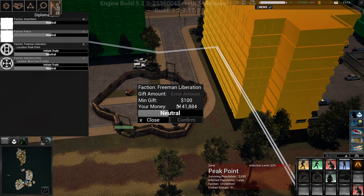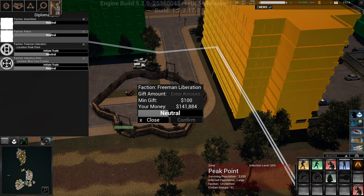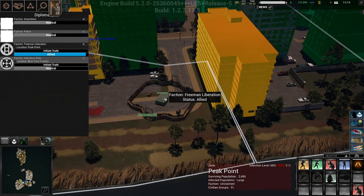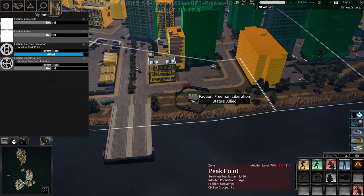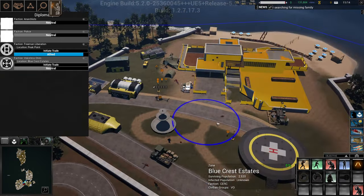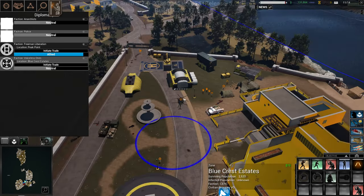Be careful when moving a faction's base — you lose rep with them. If you want to get it back, initiate trade and give them money — like ten thousand — and confirm. Now we're allied with them. Moving their base again just drops rep a tiny percentage, but it doesn't matter much if you gave them enough money. Radio operators handle calling in strikes.